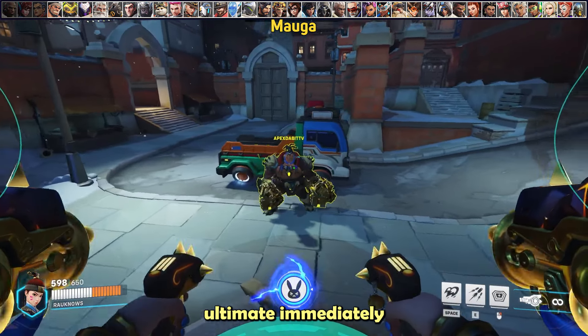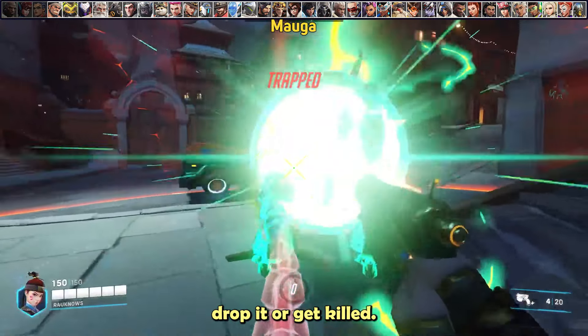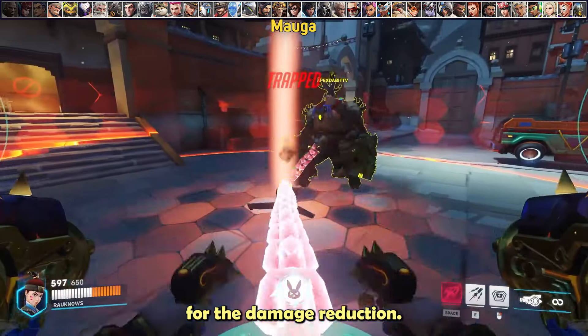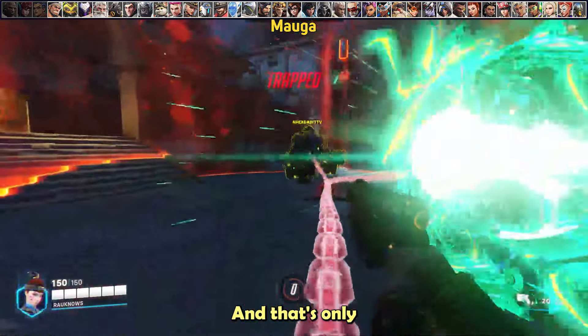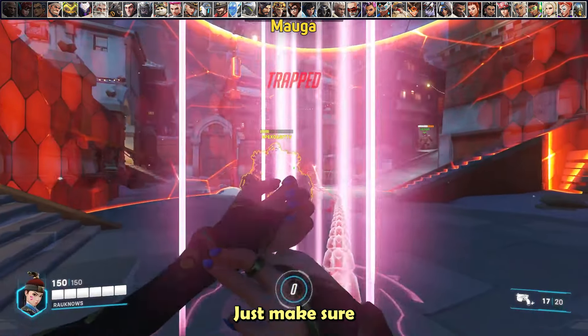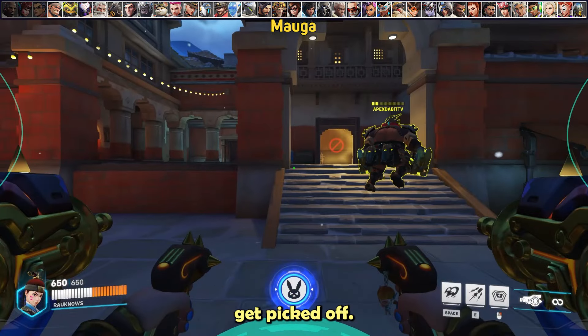If you get caught inside his ultimate, immediately nuke — it forces him to either drop it or get killed. The only way he survives is if he drops his ultimate and uses his charge for damage reduction, and that's only if he's full health. Make sure you play your nuke for cover until you can remech so you don't accidentally get picked off.